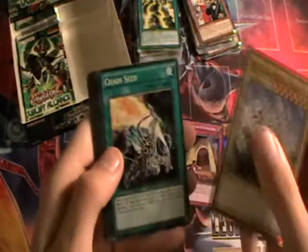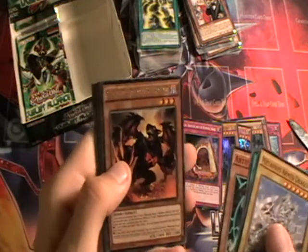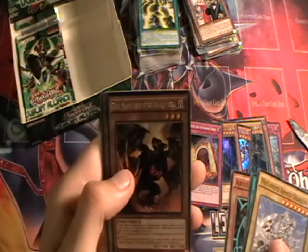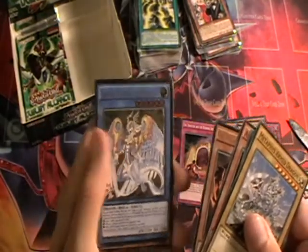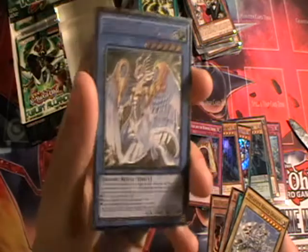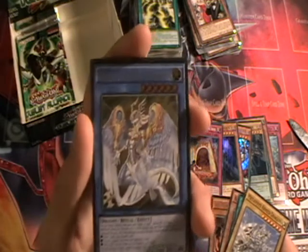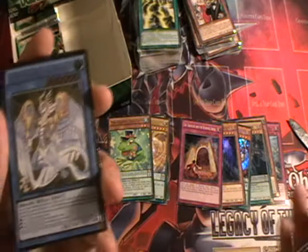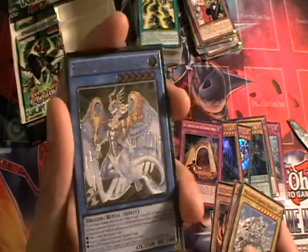Let's see if we can get another holo. Metaphys Armed Dragon, Chaos Seed, Artifact Lancia. We have a second Burning Abyss monster — this is Graf, Male Branch of the Burning Abyss. And here we have Sephira, Queen of Dragons — very, very shiny! This is an ultimate rare card and an incredibly awesome Ritual Monster. It's great to see Ritual Monsters back in the game after so long. They're bringing in new stuff like Pendulum Monsters and all different archetypes, and they're still coming back to Ritual Monsters. It's just a brilliant set.